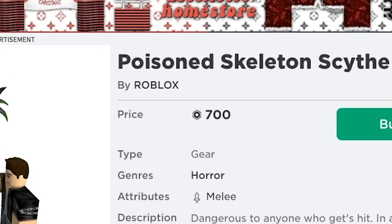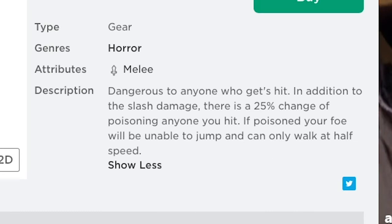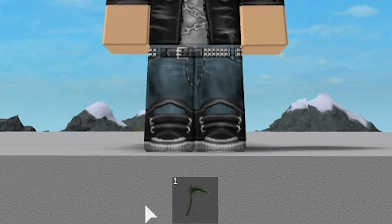The tool is sold for 700 Robux and has the horror genre. Its attribute is melee, and the description says, "Dangerous to anyone who gets hit. In addition to the slash damage, there is a 25% chance of poisoning anyone you hit. If poisoned, your foe will be unable to jump, and can only walk at half speed." The in-game icon is an image of the scythe facing to the right. It has no tooltip.